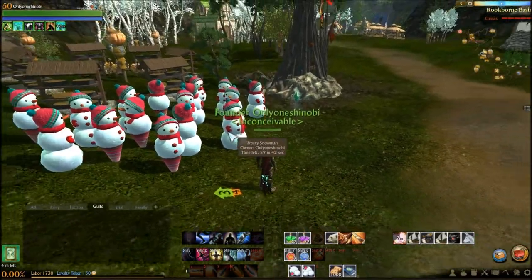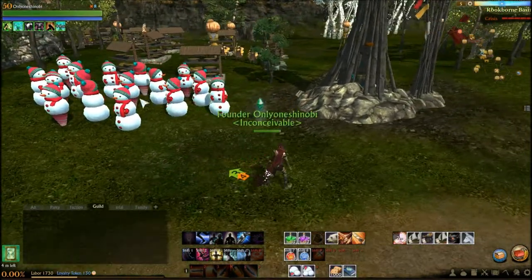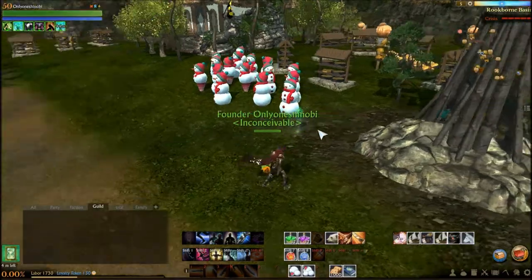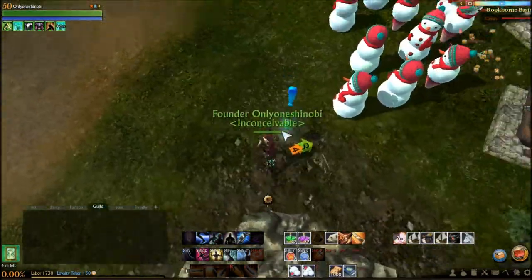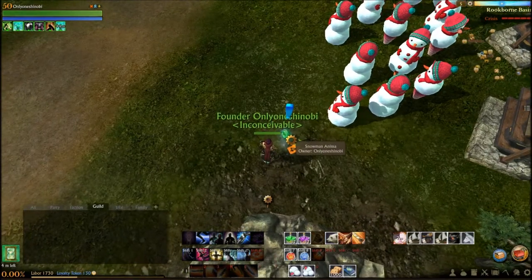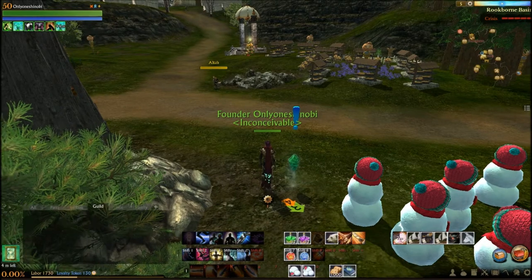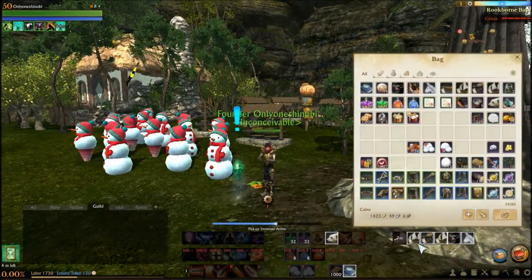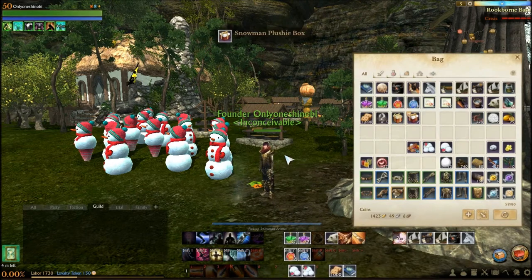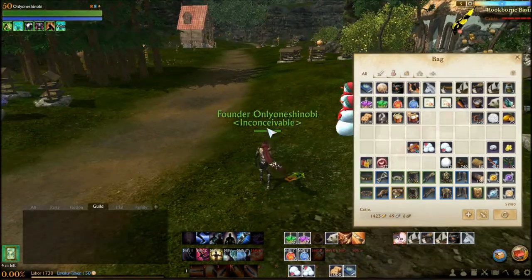These are going to be done in one hour and I will come back and collect them. When the hour is up, they turn into this thing here — it looks like a floating crystal, it's called a snowman anima. You want to collect the snowman anima and you'll get what's called a snowman plushy box. Then you open the box to get a snowman.